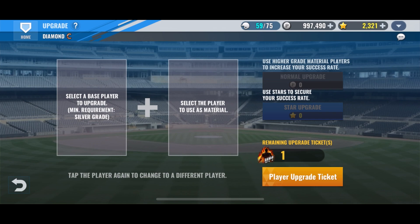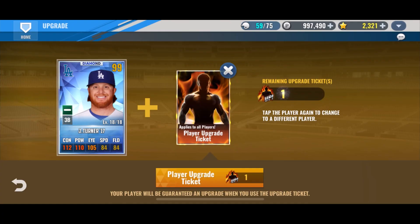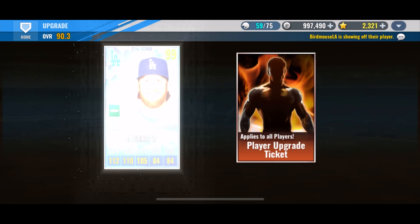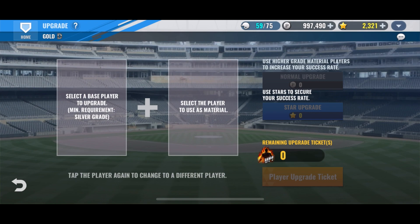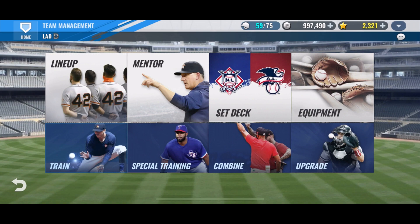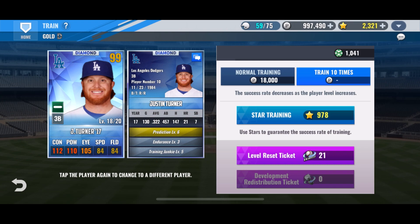Let's go ahead and use this on Justin Turner. We're going to go to the upgrade and use the upgrade ticket. There he is — go ahead and use this on him. And there we go, we can officially train him to level 20 now. It's going to cost 18,000 points per training, so hopefully we can get there.